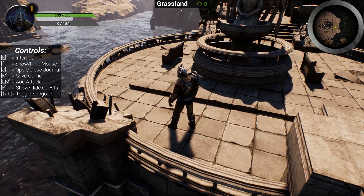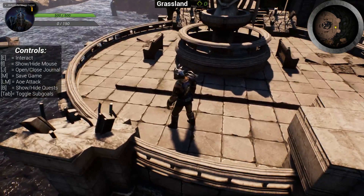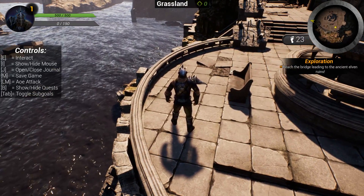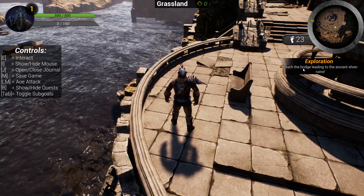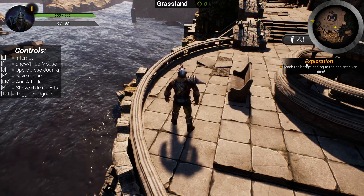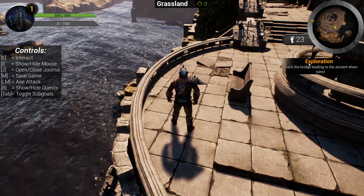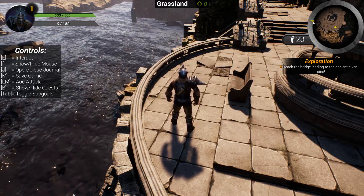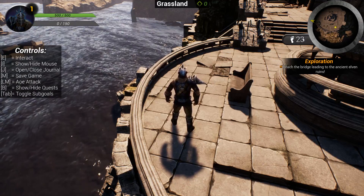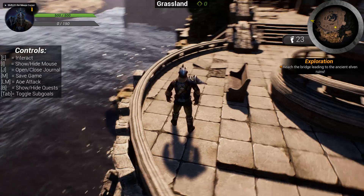Let me re-enter play mode. You will see that I've got a quest here called 'Exploration: Reach the Bridge Leading to the Ancient Elven Ruins.' This is a main quest, which means it's colored orange so the player can notice that. On the mini map there's a little arrow hinting at the direction we need to go, and the distance towards the goal is displayed.